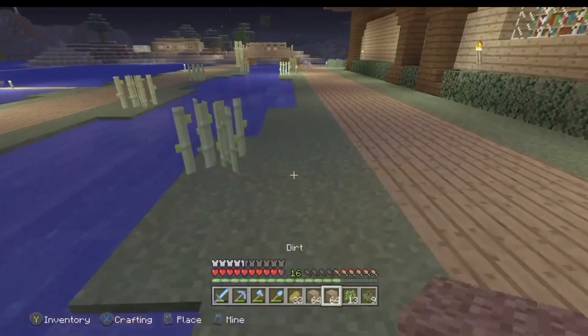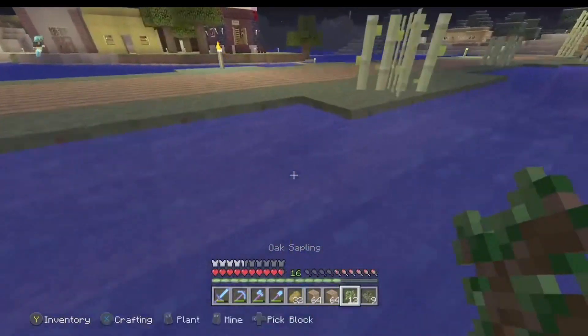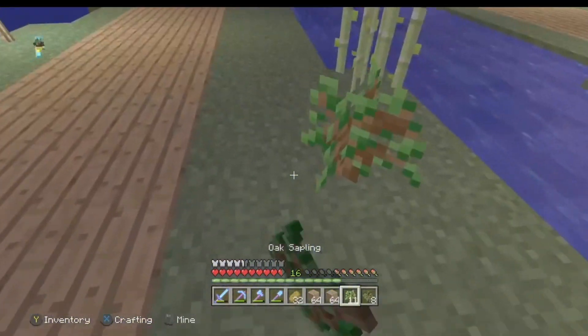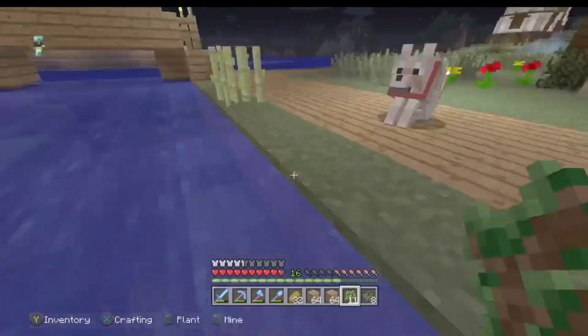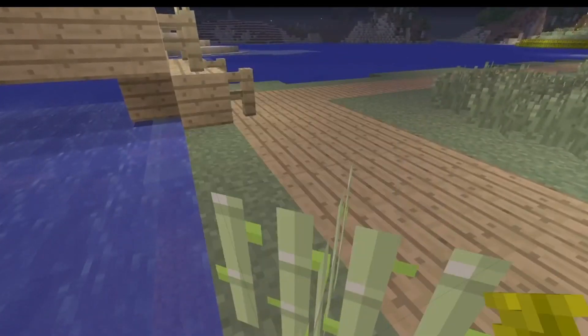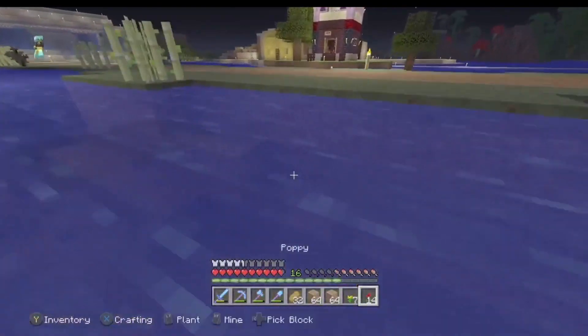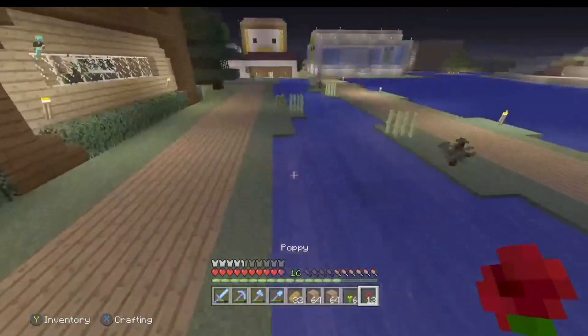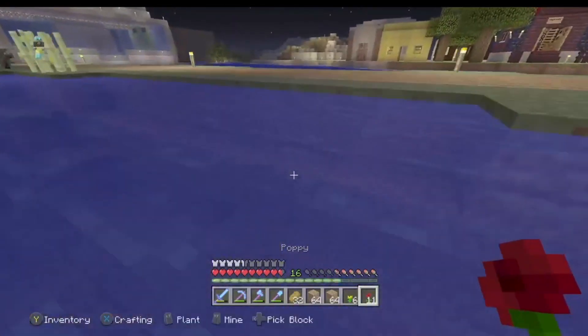Get a load of flowers and place them around anywhere I can — just make it nice and neat, you know, like natural. I might add a bit of light in the river — some glowstone — but we'll see how that goes.